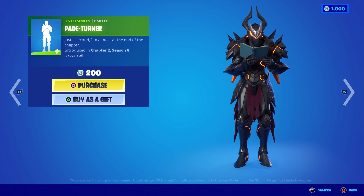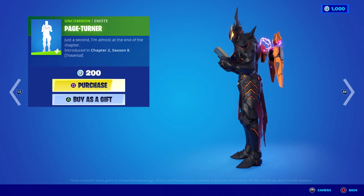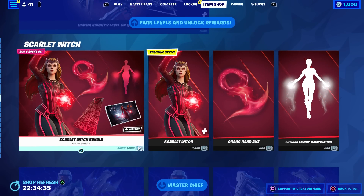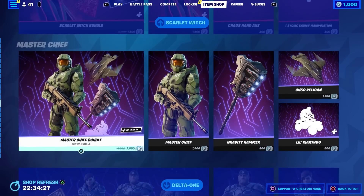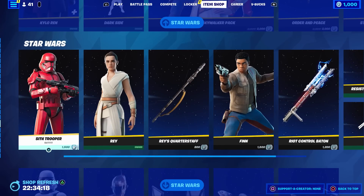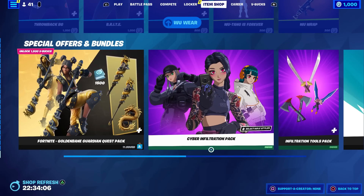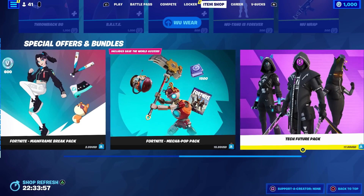Blinding Lights? Oh, you have copyrighted music off, because I don't hear it. Awesome — so all those other emotes weren't copyrighted. Page Turner — this is a Traversal emote. I've already covered these — they've been in the shop. So: Omega Knight, Scarlet Witch, the Master Chief bundle, plus the Kate and Marcus bundle — these are the Gears of War — plus their gear bundle. All the Star Wars skins are still here, Jack owns a few of these, and they're going to be here until the 17th. Book of Boba Fett's still here, plus Boba Fett himself. The WiiWare bundle plus the gear bundle's still here. This is the brand new pack — I did a full gameplay review on that — plus the infiltration pack, the tools pack, mainframe break pack, Mecha Pop Pack, and Tech Future Pack.